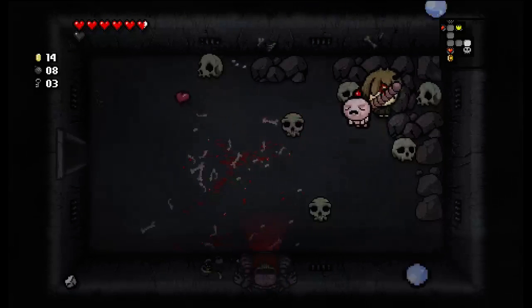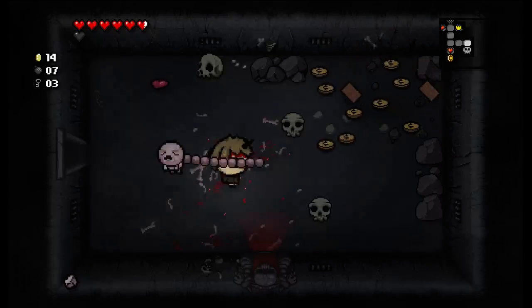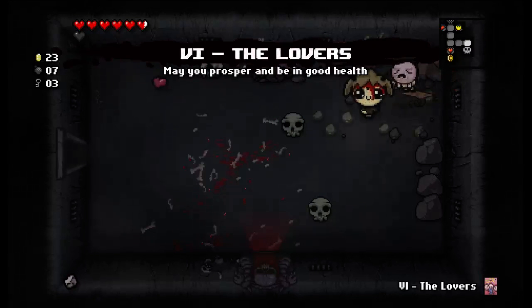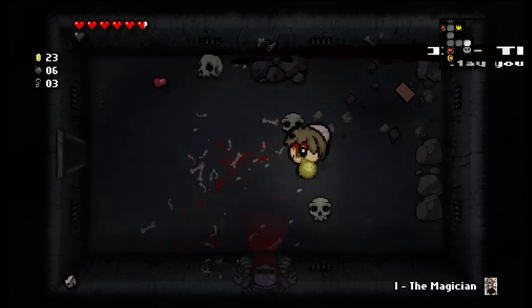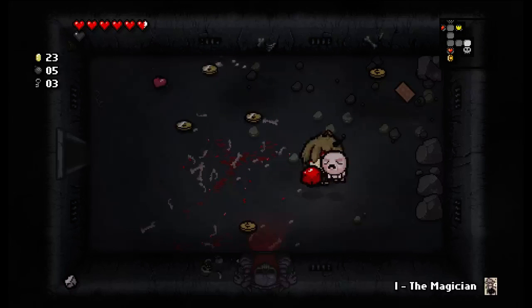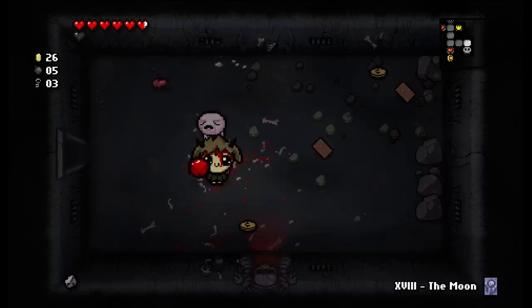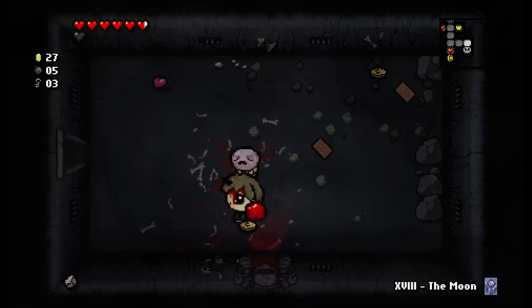We got eight bombs, let's blow some of these up — we could get dark hearts. Could just get a lot of money too. Magician, that could be fun. Lovers — not very useful. Am I Guppy right now? I'm not Guppy, why am I so happy? Polyphemus makes you have one single eye — so what happened there? Oh, Magic Mush does that — that's right.